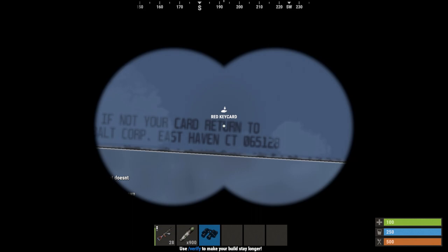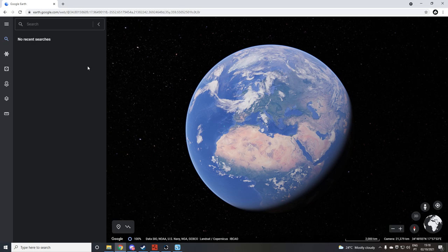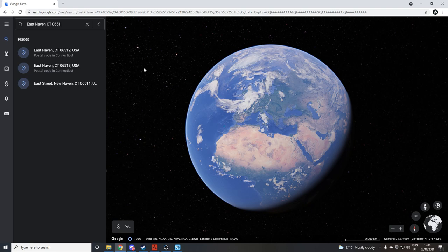We got the information, now let's go to Google Earth because there is something I want to show you. When we get to Google Earth we'll search this number — it was East Avon CT 06512-8. When we search this it will appear this part.